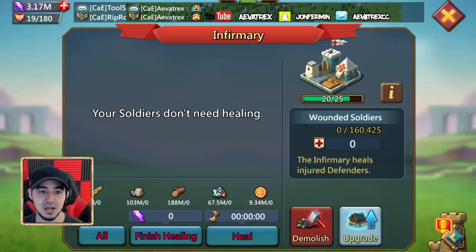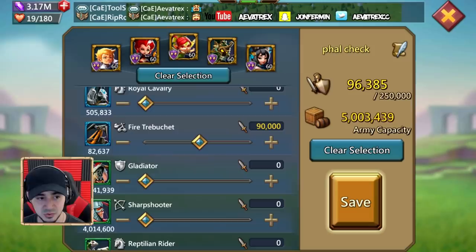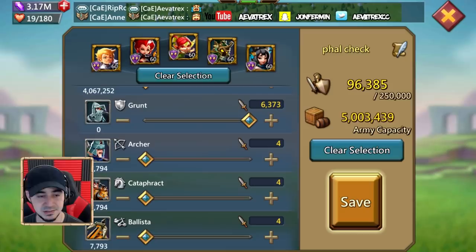So when you send out a hit like this — I'll go to my battalion for a phalanx check — when you send out 90,000 fire trebuchet, you want to make sure that those only make up 60% of the troops you're sending. The rest, the other 40%, you want to make sure fills out the remainder. The best way is to have a bunch of T1 you can throw at it, because essentially you're only going to be losing T1; the rest will be wounded.